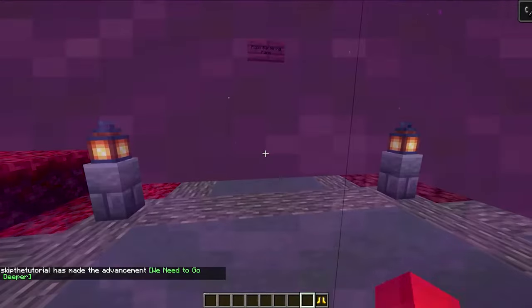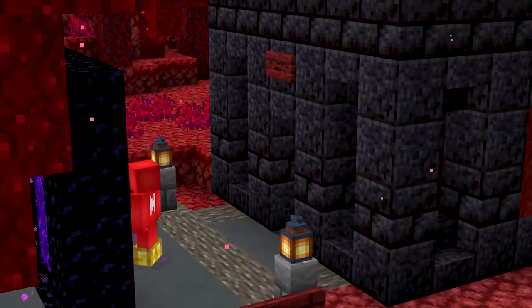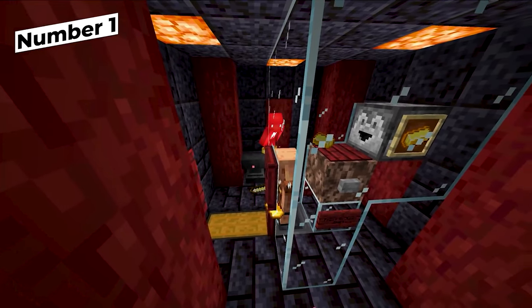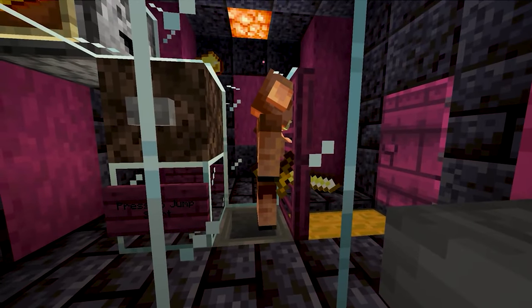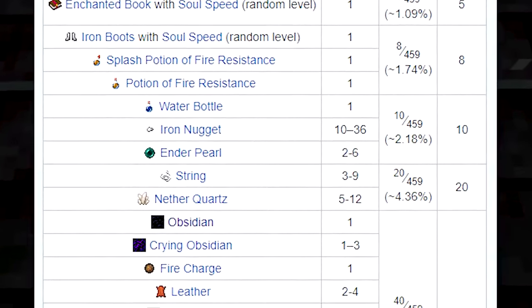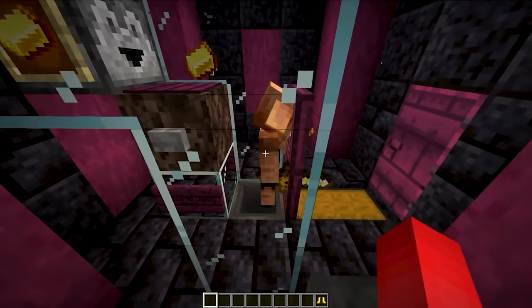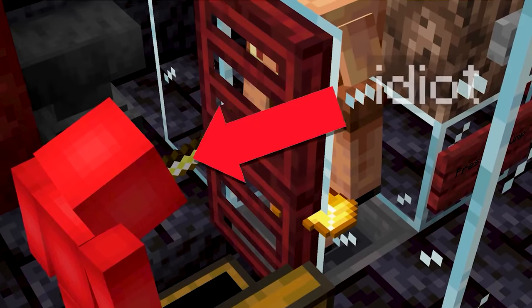To start off, we're gonna need a bunch of materials. So how about going to the nether? Not just for what's there, but actually for building a piglin trade farm. Trading with piglins is such a great way to get all kinds of different materials, from ender pearls to obsidian. And don't worry if you don't have any redstone knowledge, because building one of these is so simple that even I could do it.